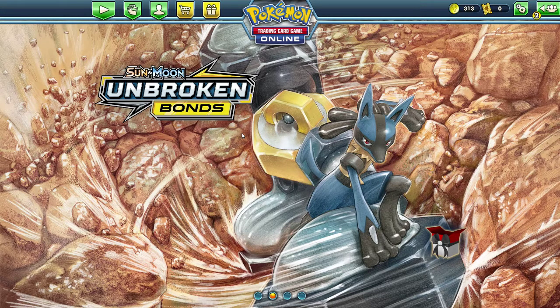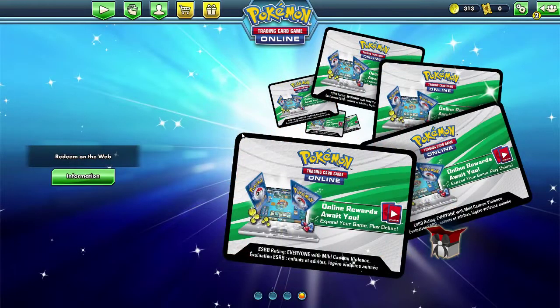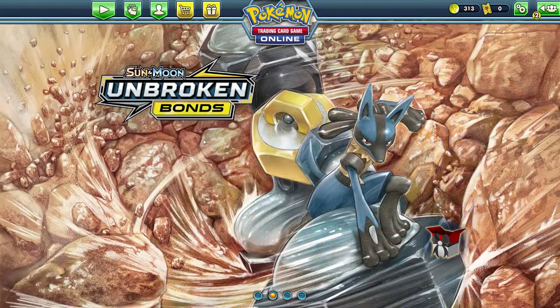Alright guys, so I didn't really have enough time to do this on stream, so with Destiny and Season of Opulence coming out I wanted to just do this on my own and maybe record a video to put up on YouTube for you guys to see, as I open 44 Unbroken Bonds. They're kind of like a digital pack — when you buy the physical hard copy packs they also give you codes, which is pretty cool.